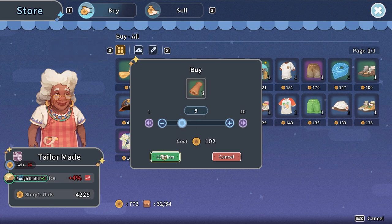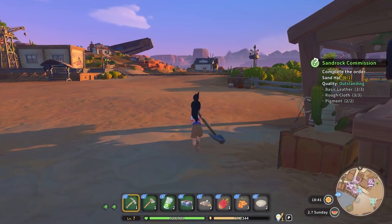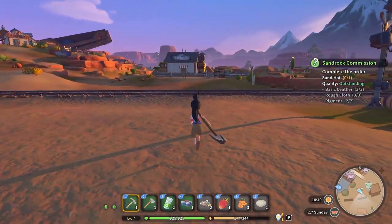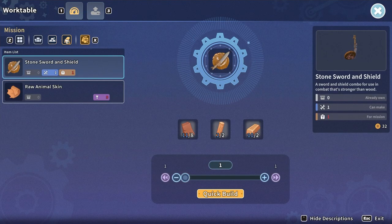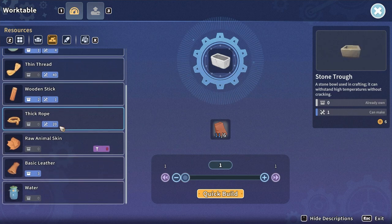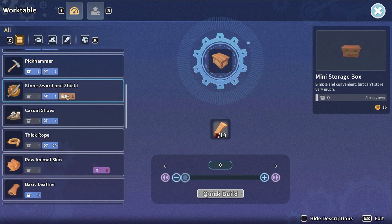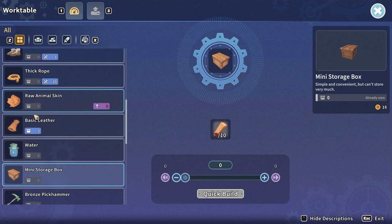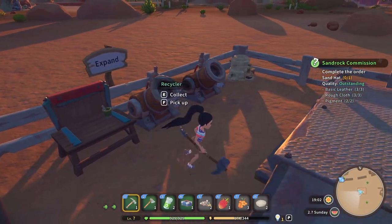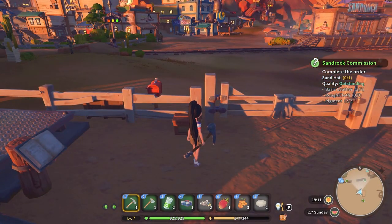We need one more rough cloth - three instead of two - so we're buying another one. That didn't take me too far down on my money. We just have to head back home and make this. I hope I have the recipe - I'm just going to go to my bench and see if we can make it work. We've got shoes, casual hats... oh no, we can't make a sand hat here. We need a stone sword and a shield for the quest. To make the sand hat we probably need to buy it or make it on a different type of crafting table.